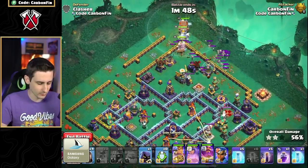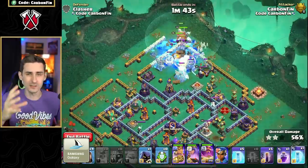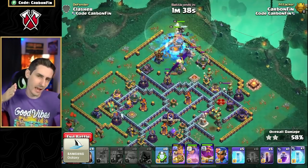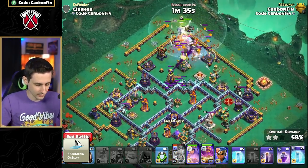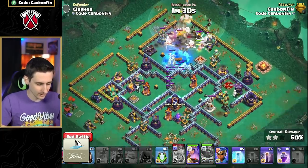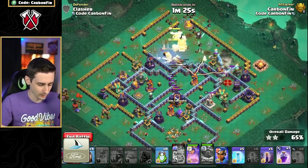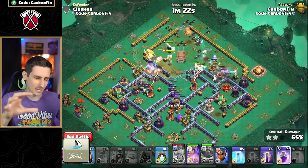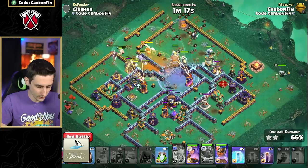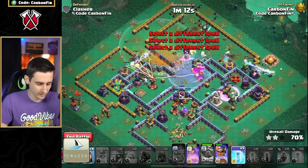This is going to path its way right on in. Look at that Electro Titan - absolutely smashed. If you want to use a freeze onto the monolith, you definitely can. I have a headhunter in the mix so the headhunter can move in with this attack. The King's getting hit so we're going to freeze this monolith and pop the warden ability to protect everything. The raid spell is for the yetis that come out of the log launcher - time that warden ability properly to try to protect the King. Let's rage up these yetis and send the Royal Champion through here.